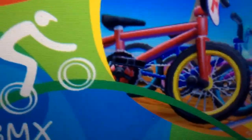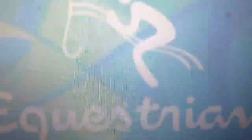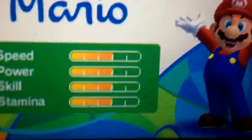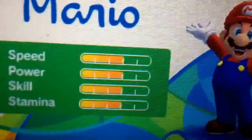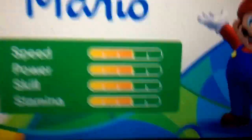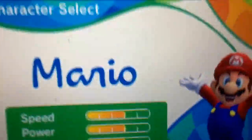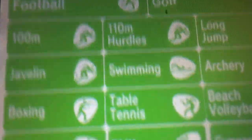Also, Bowser Jr. is seen in multiple events. In Table Tennis they pronounce 'Ludwig' incorrectly — it's Ludwig, not how they say it, which is disappointing. But that's the end of the video, guys — that's my how-to guide to unlocking every character in the Rio 2016 Olympic Games. Here's a quick glimpse of the completed roster — make sure you pause the video if you can't see it.